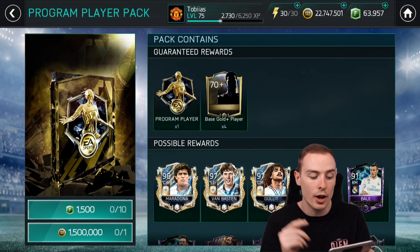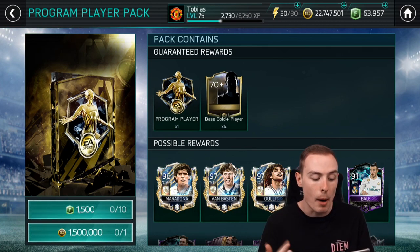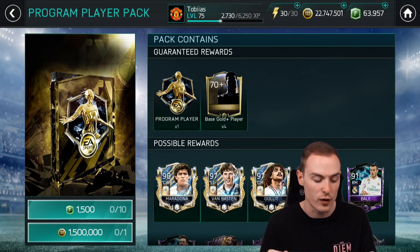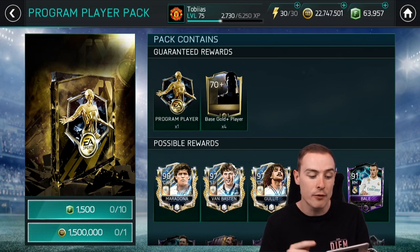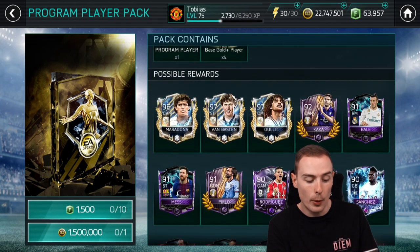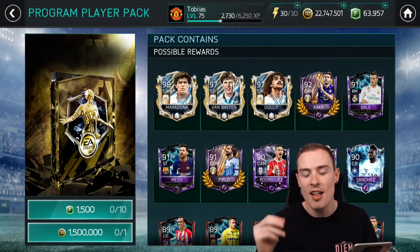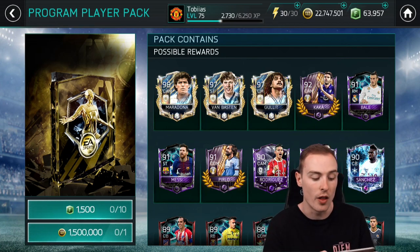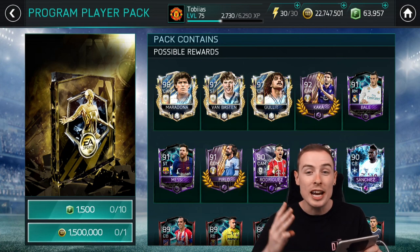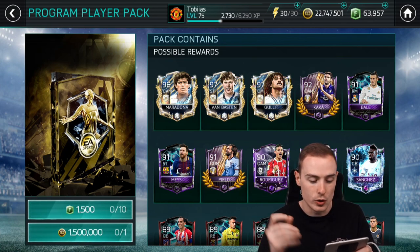Program player packs cost 1,500 FIFA points each or 1.5 million coins. There are also bundles for 15,000 FIFA points that contain 11 of these packs. As you can see from the possible rewards, it's basically a collection of the best cards released on FIFA mobile so far this year, including three prime icons: Maradona, Van Basten, and Ruud Gullit.